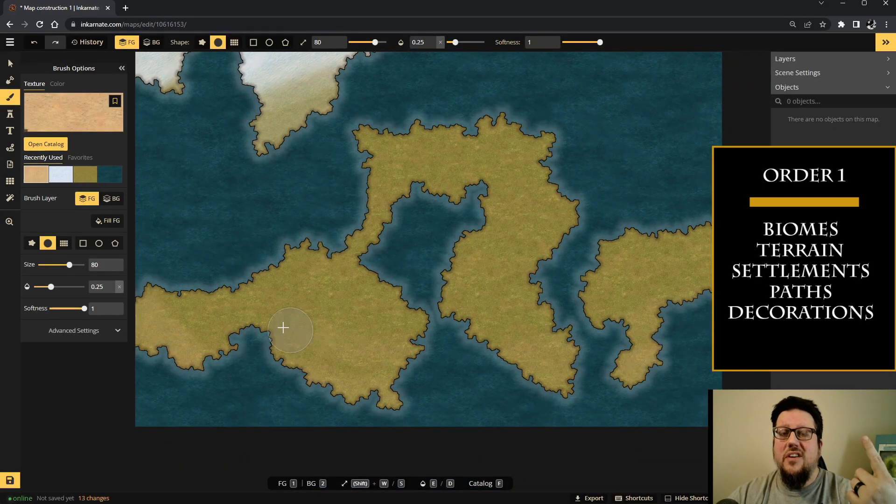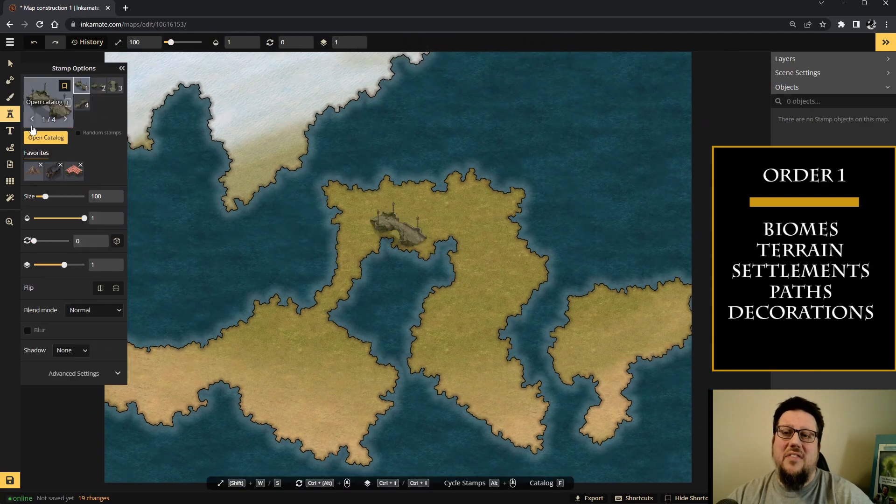Option number one, which is what I'm doing on the screen now, is going to be building a map starting with the biomes first. We're going to do biomes, terrain, settlements, paths, and decorations.